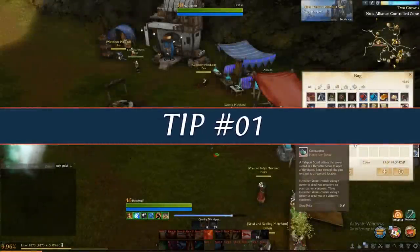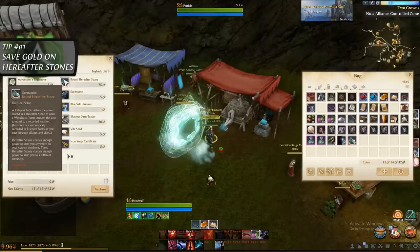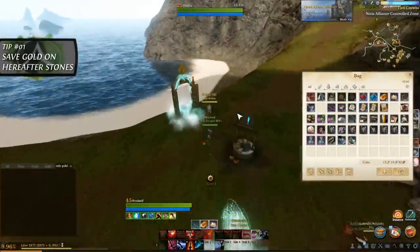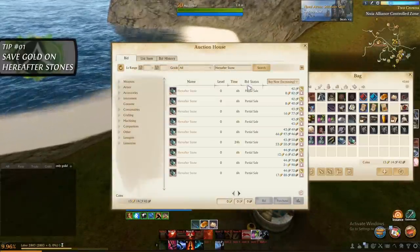Tip number one. Hereafter stones are used to create portals to teleport to and from different zones and continents in Archeage Unchained, but it can be rather expensive. It will save you a lot of gold to buy the hereafter stones from the auction house instead of the general merchant.